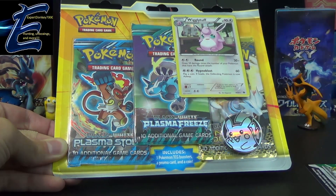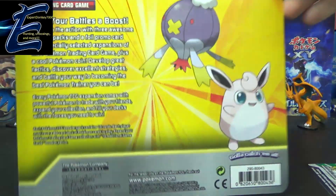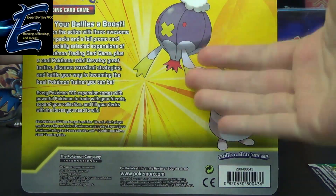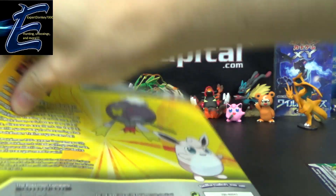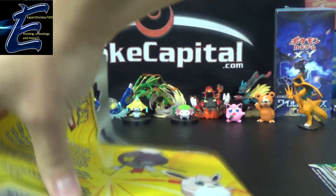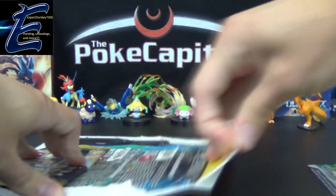He'll be opening a similar blister, same packs, but we'll have a Drifblim promo instead of the Wigglytuff promo you see on this one. It's the same assortment or wave release — it just comes in two different promo options. You can also find the same packs with either the Ampharos promo or Ninetales promo, all of which we've opened previously on this channel as well.